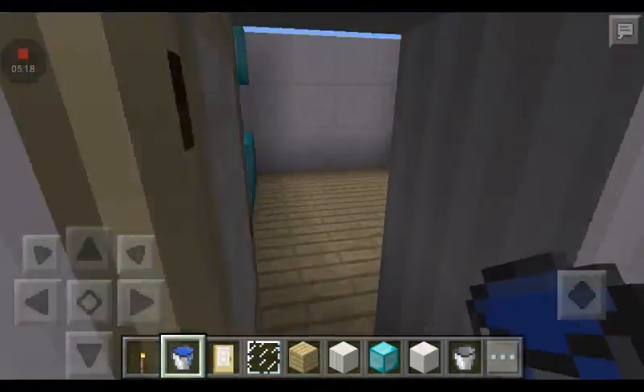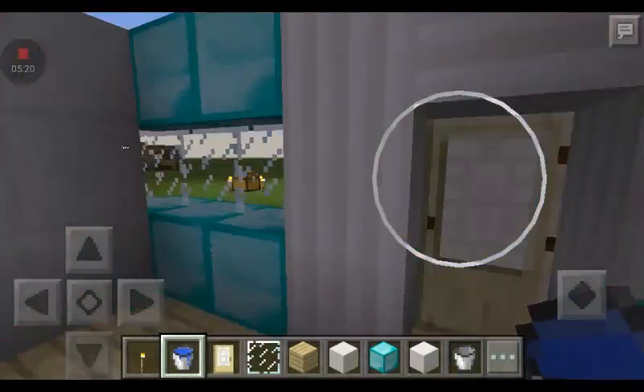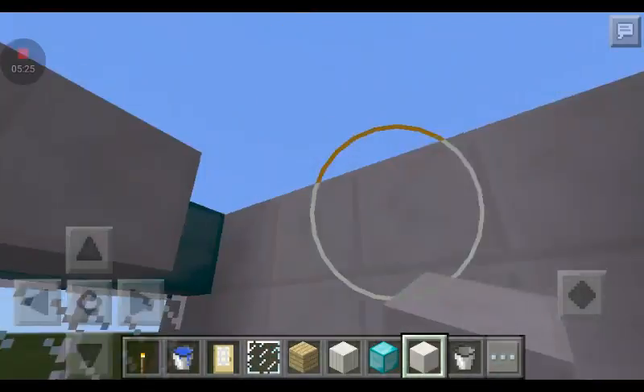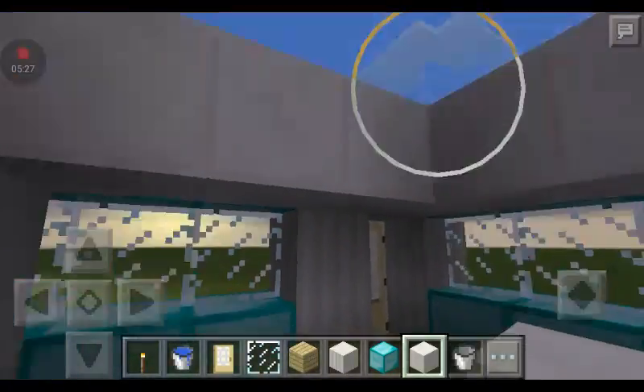So there's the outside. Now we're gonna put in our roof. You can do any kind of roof — I'm doing quartz because I think it looks a lot better.